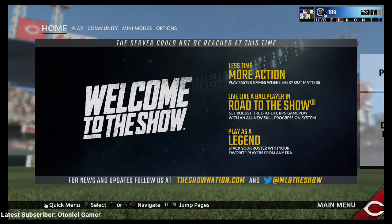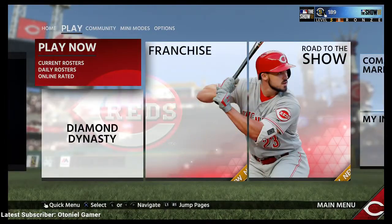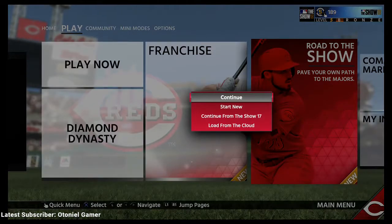What's up guys, welcome to another video on the channel. Today I'm going to be showing you how to create a character or a prospect in MLB The Show 18. After you complete the World Series replay, this is the screen you will come to. From here you press R1 or use the analog stick to go to the Play section, then click on Road to the Show.